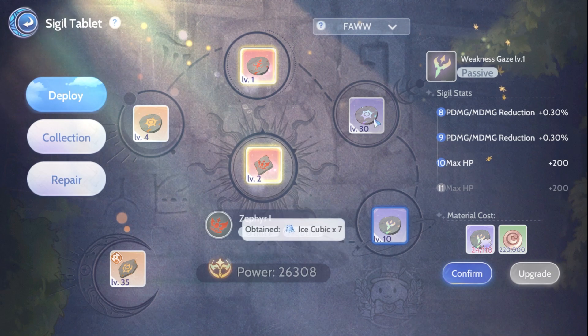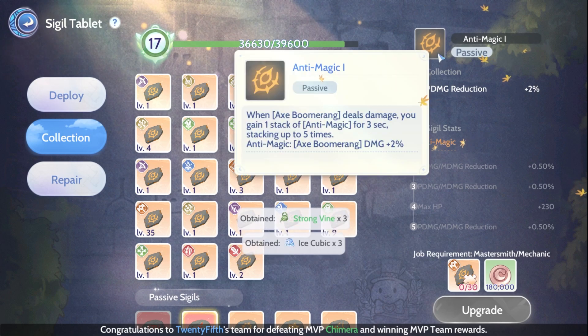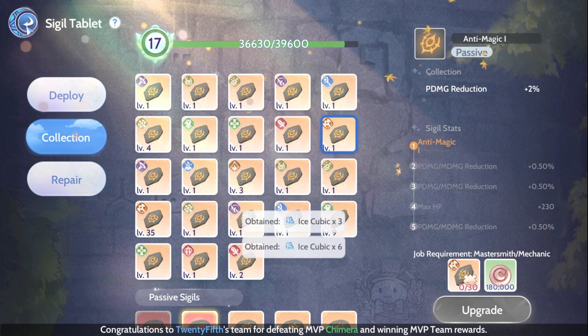For Sigils, use Weakness Gaze, Meteor, Impale, Starfall, and Anti-Magic if you need more Boomerang damage. Berserk is an alternative for Impale.